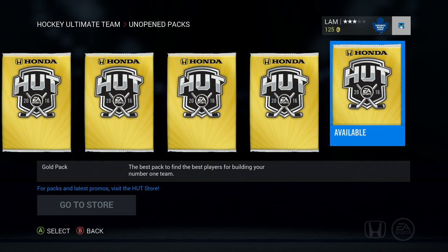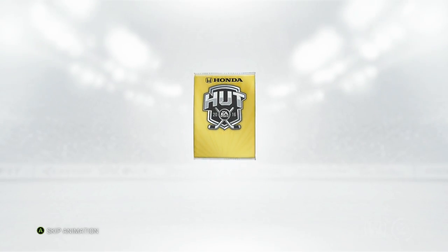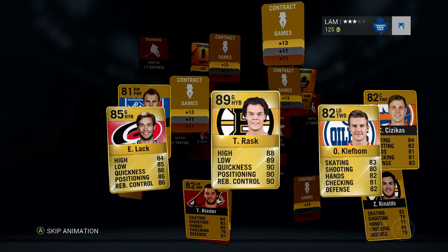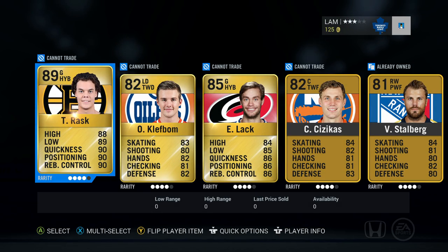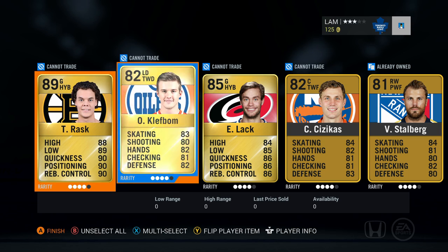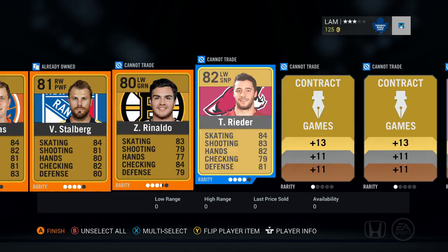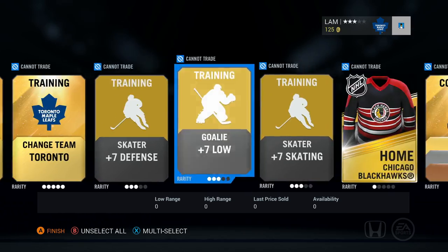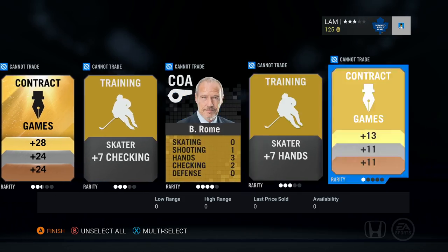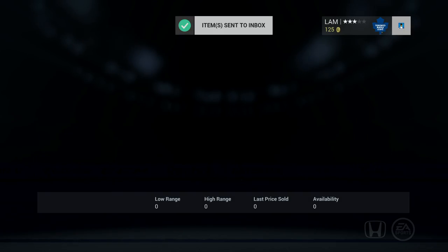Alright, let's start off with a backpack and see what we get. There is the new pack animation — it's finally out, let's take a look. Boom! Oh my goodness — Tuukka Rask, 89 overall! No way! I've seen people pull some 87s and 86s but Tuukka Rask is a great card. Also got Eddie Lack, a Change Team Toronto, and a Chicago Blackhawks jersey. What a great first pack — Tuukka Rask is definitely gonna lead my team for the beginning of the year.